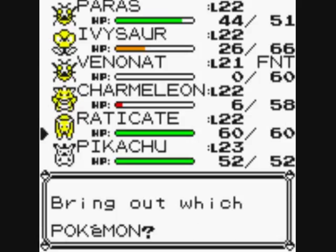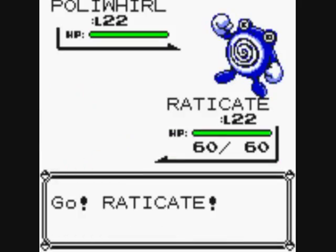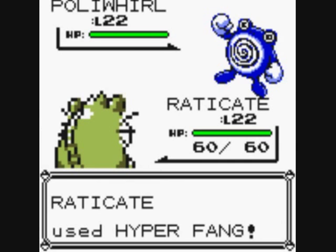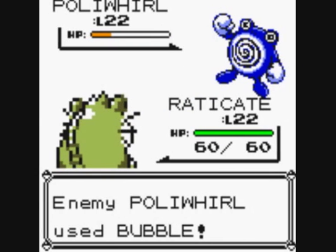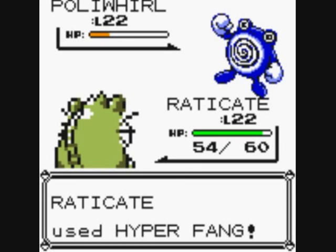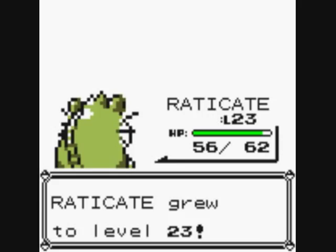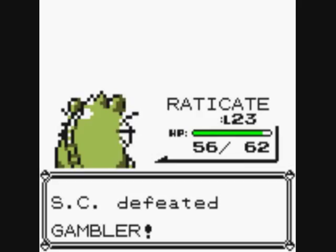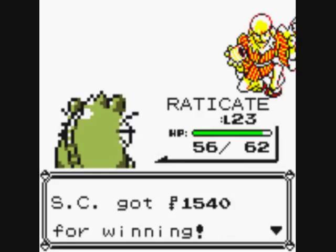No screwing around — let's use Raticate. I knew they were trying to use Hypnosis — eventually. Raticate at level 23. Gambler says 'Drat, came up short.' I get £1,540.